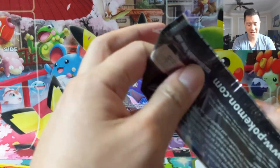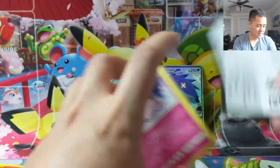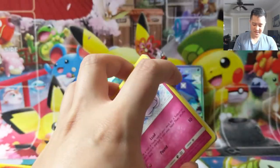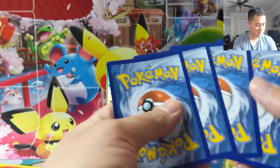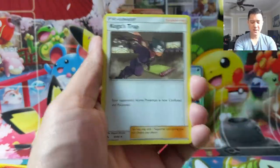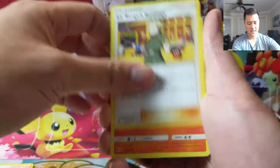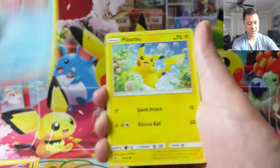We gotta focus up — eye on the prize. We need to find some of the cards that we're still missing. Stoked about the Cynthia, but let's get the ones we don't need. Actually, you know what, the way we should look at it is we got a Full Art Supporter — that is a win. So we'll target those Shinies that we need.